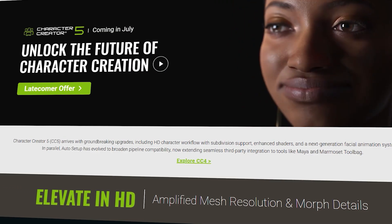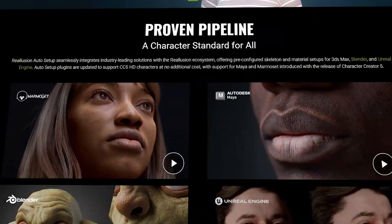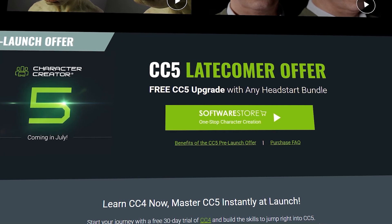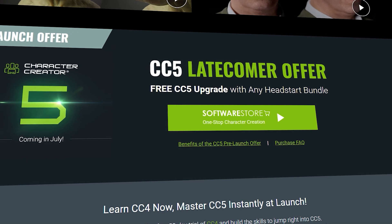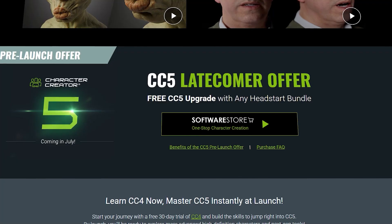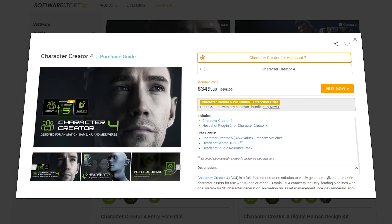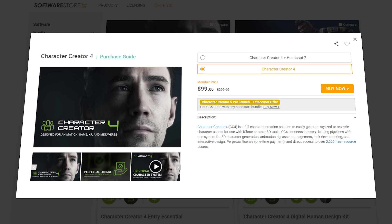Reallusion launched an exclusive pre-launch offer from now until the release of CC5, which is going to be in July. People who purchase any bundle that includes CC4 in the Reallusion software store will receive CC5 for free upon release. I highly recommend the CC4 Plus Headshot 2 bundle to get the CC5 free upgrade. Or simply get CC4 now for $99 and upgrade to CC5 for $229 upon its release. If you are interested, you will find all the necessary links in the description.